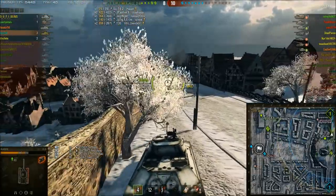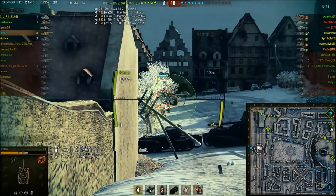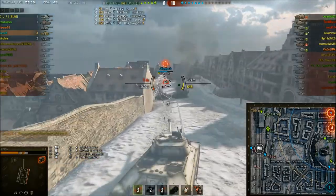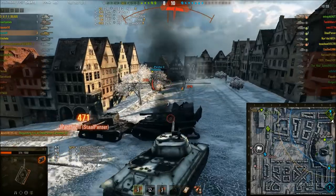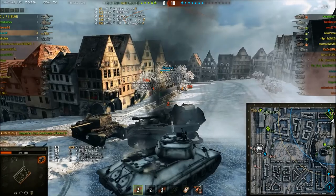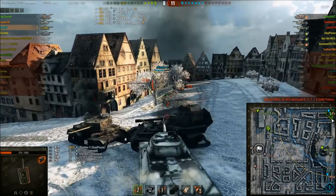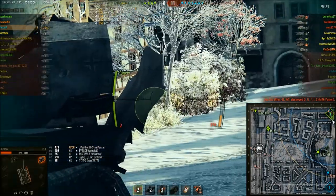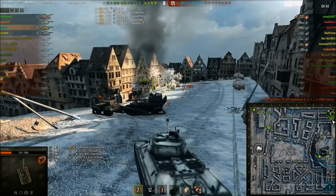Austin decides to go north, because a Jagdpanther 2 was last spotted down here flanking. Unfortunately no idea where that shot went — it didn't seem to hit the enemy Jagdpanther. The Jagdpanther 2 is firing gold. Austin only manages to track the Jagdpanther 2 as he was pulling around the corner. That hit from the Jagdpanther 2 means Austin is a one-hit kill now — he's down to 374 health.